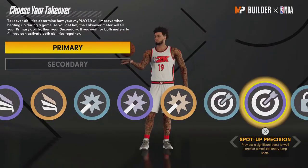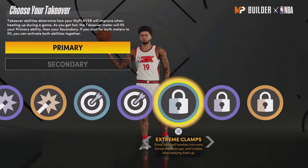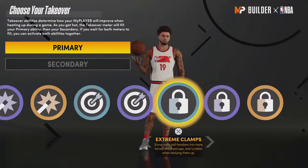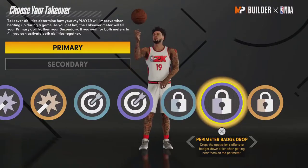Moving on to the defensive takeovers — the perimeter defense ones need tweaking. Extreme Clamps is great; maybe even make it a little better. With high strength it's fine, but without strength people can still get blown by fairly easily. I don't think that one needs to be changed much.